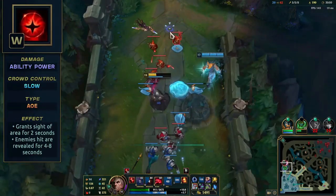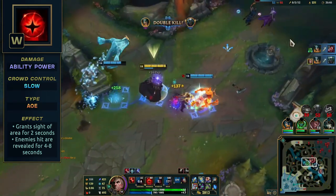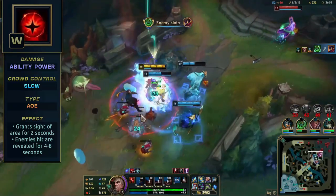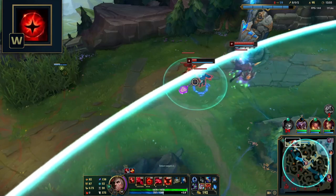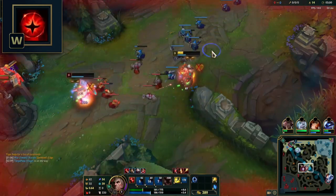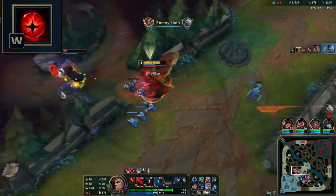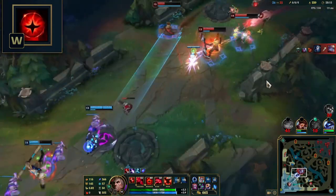His W, Vision of Empire, summons a demonic eye. It will grant vision of the area for 2 seconds and then explode after 1.5 seconds, dealing magic damage to all enemies and slowing them for 2.5 seconds. Each champion hit will be revealed for 4-8 seconds and you'll collect a soul fragment from every champion hit. This is one of the longest range abilities in the game — be on the lookout to assist your teammates or even snipe low HP enemies from across the map. This ability is quite hard to land, so try to time it during specific events: use it to block fleeing enemies' paths, aim for tight and narrow areas in the jungle and river, or when enemies are using abilities with long cast times like Xerath's Q or Scion's Q. If enemies are already CC'd, you'll have a much easier time landing it.